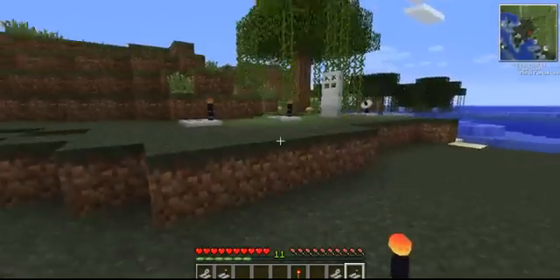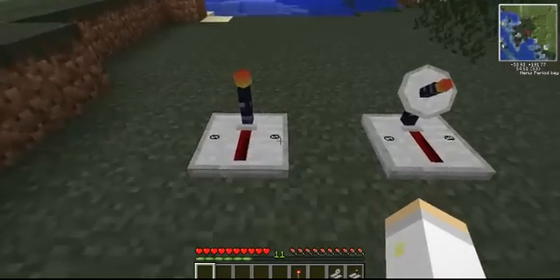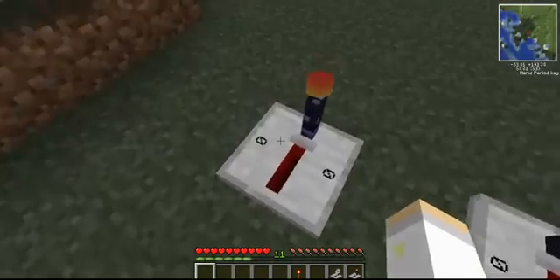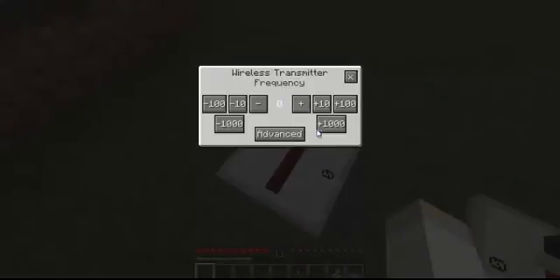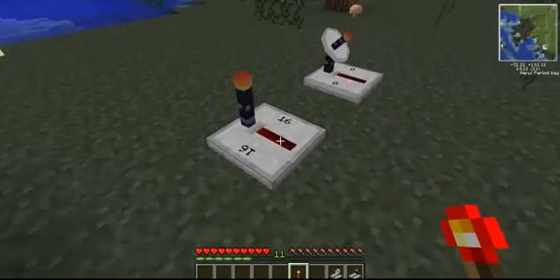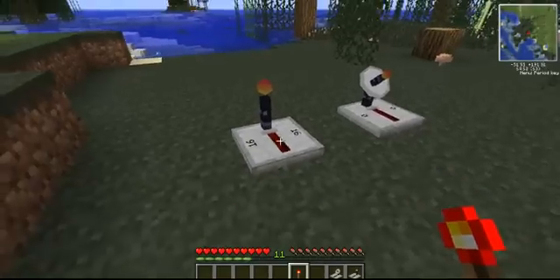Let me explain how these items work. I'll put the transceiver down and the receiver. As you can see, they're kind of the objects that we made, and they've got numbers over here. Now, if you right-click on them, it will give you the frequency. You can make the frequency whatever number you want — I guess it goes up to 5,000. So let's just put this one at 16. The transmitter is now at frequency 16, so it will only be received by an object that is also at frequency 16.